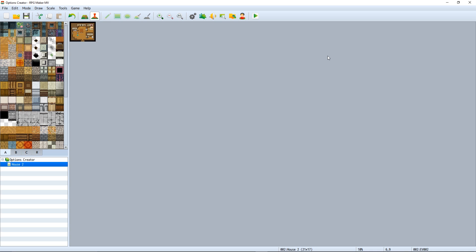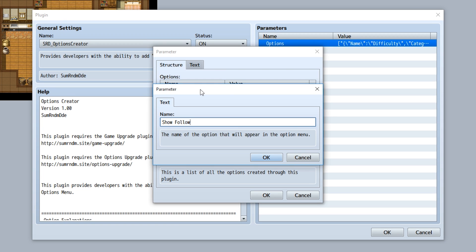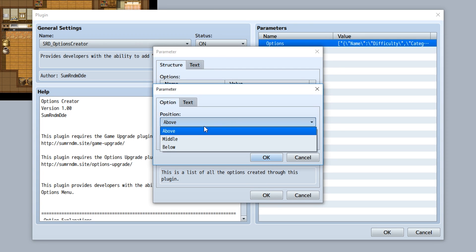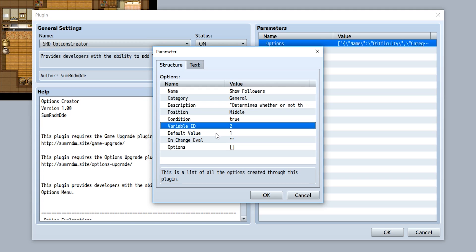Let's think of another example. We can add an option called 'Show Followers'. We'll set the category to General, and the description to 'Determines whether or not the followers in the party are shown'. We'll set the position to middle, the condition to true, and the variable ID to 2. We'll call this variable 'followers'.